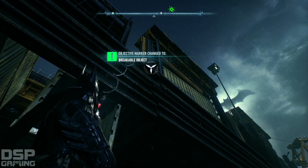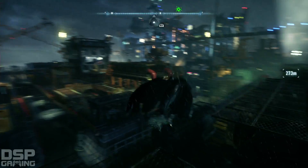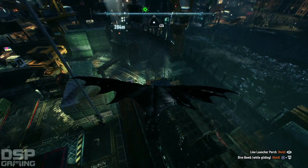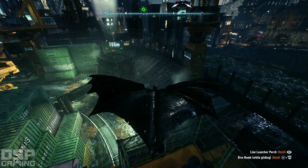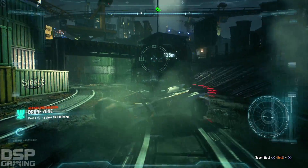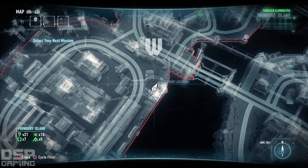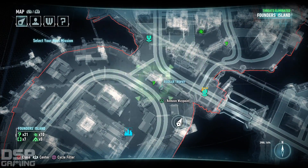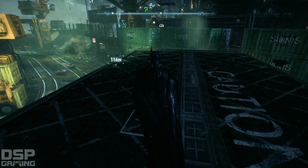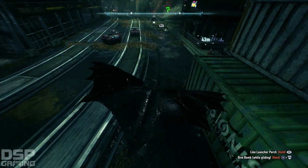All right, eastward bound! Breakable object, I see it. I get the Batmobile down here. All right, there's one right here. It looks like I got a crane. Inside a box maybe? Inside one of the shipping containers. Yeah, look. Here we go.